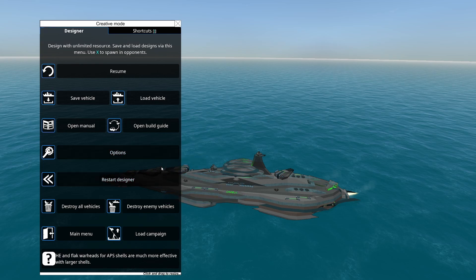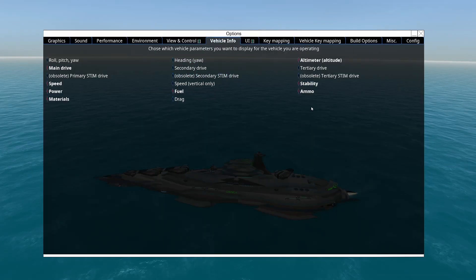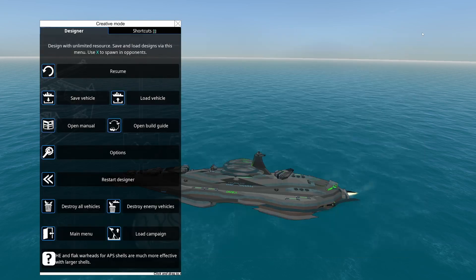To turn on stability in the UI, if you're on the AlphaTest branch, go into the Options menu, then Vehicle Info, and there's a Stability toggle.